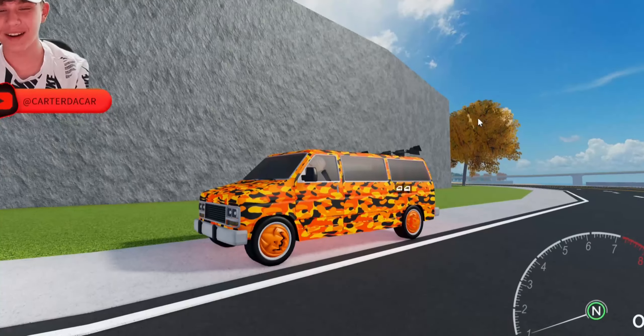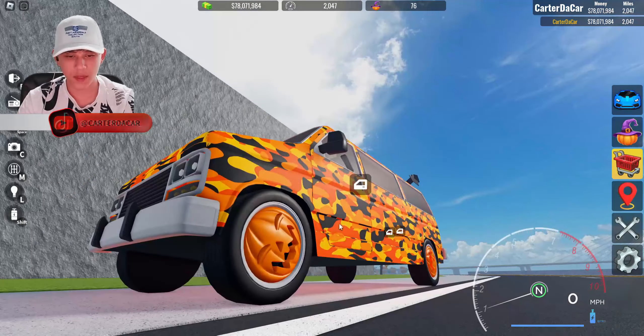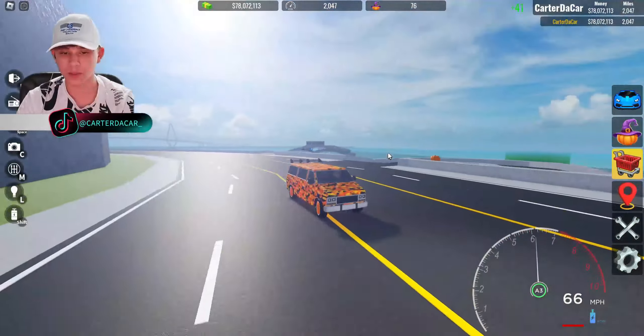All right guys, I've done it — I've made our Halloween car with all the Halloween stuff. We got the Halloween camo on it, the pumpkin rims, and the bat spoiler. So this thing absolutely looks riced out and horrible, but hey, it's our Halloween car. It looks pretty funny.